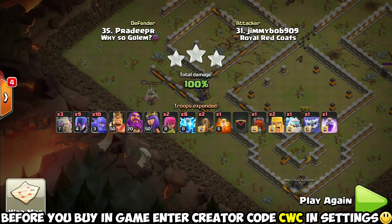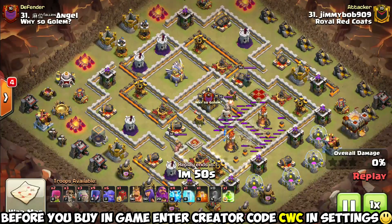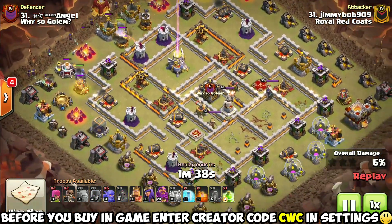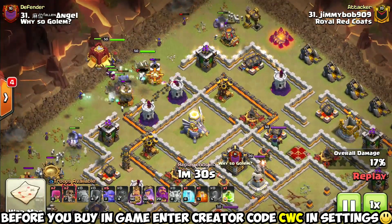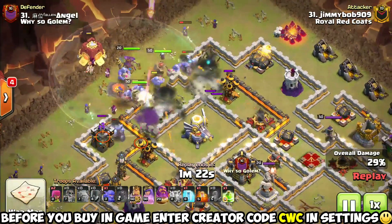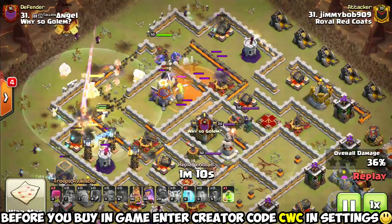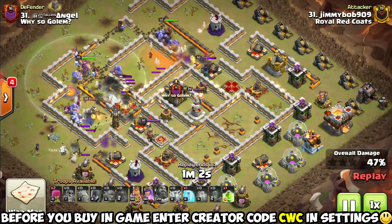Now look at this - for Jim Bob's next six-pack attack, he dropped some bowlers and brought three super wall breakers. This time he's not going to need the wall wrecker - he does have room for one jump spell remaining after zapping both multi-target inferno towers. Instead of bringing a rage like the last attack, he decided to bring a jump spell, and he's using super wall breakers to get through the first layers of the base. Because of that, he can bring a siege barracks that gives him an extra free pekka and wizards going into the core, plus it opens room for back-end hog riders.